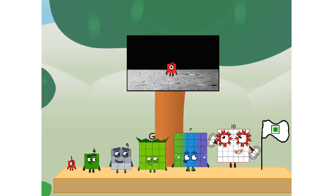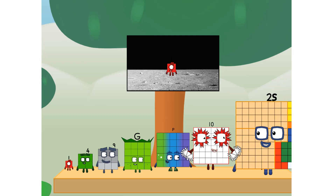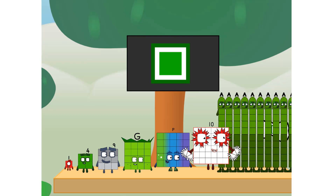We did it! The only thing left now is to plant the square club flag. Numberland, we have a problem — I forgot the flag. Don't worry, little one. I'll take care of this. And I promise, no rockets.